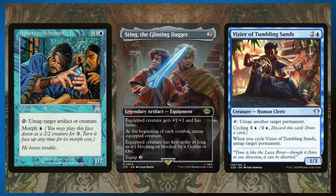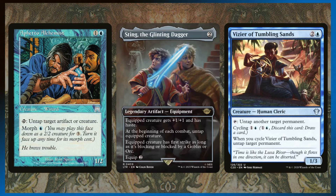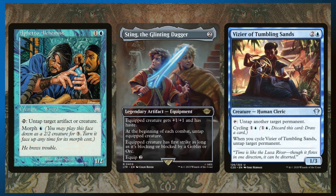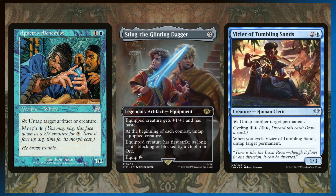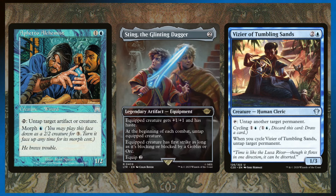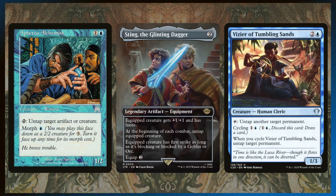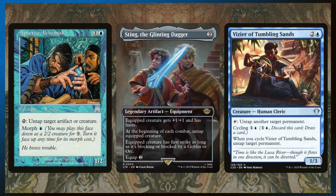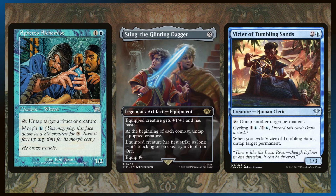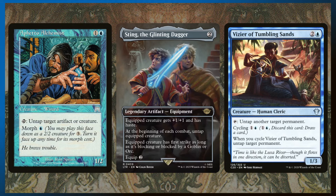These are all the two-mana untappers. Vizier of the Tumbling Sands can't technically untap for two mana, but you can cycle it for three if you really need that card. Sting is very interesting because it gives the commander haste and at the beginning of each combat, untaps it — so if we have multiple auras out, on every turn including our opponents' turns, we can tap our commander to destroy an enchanted creature. Giving our commander plus one, plus one also gets it out of Lightning Bolt and Lightning Helix range.